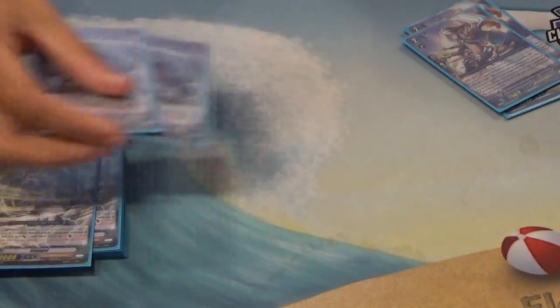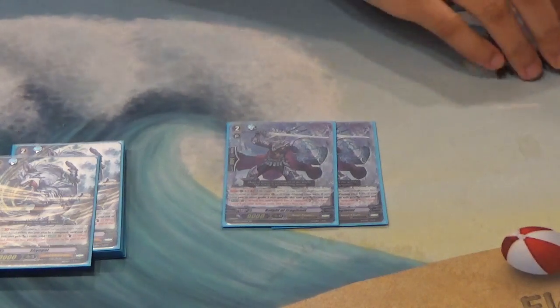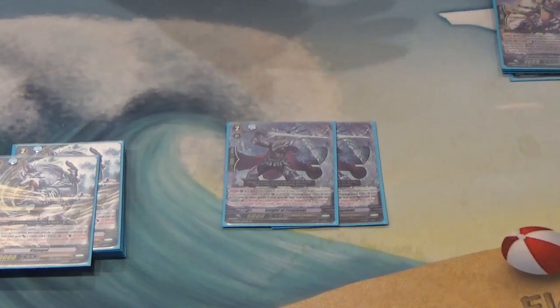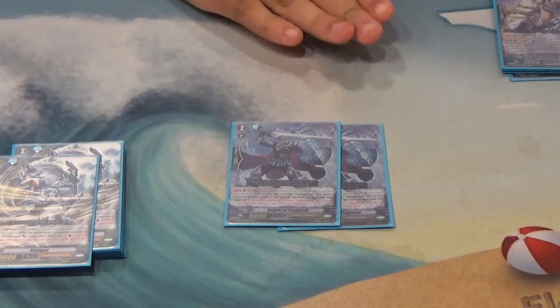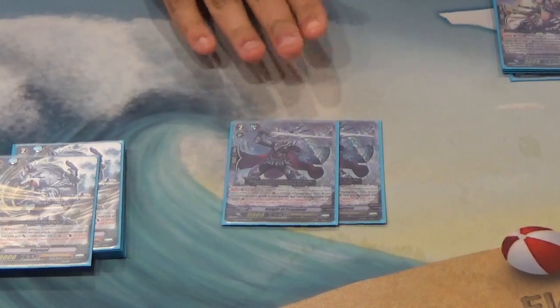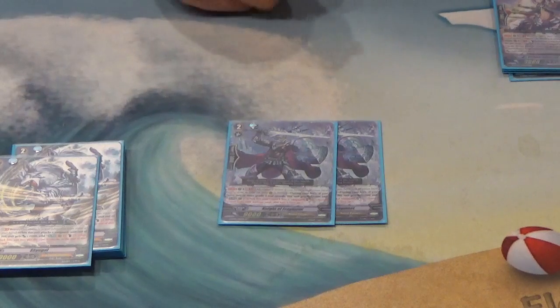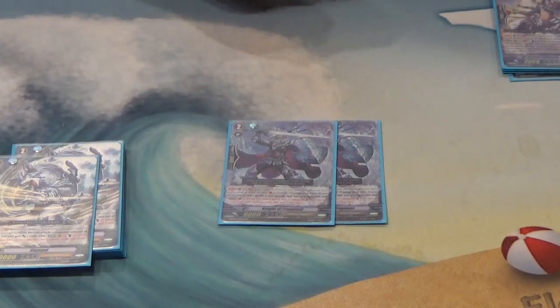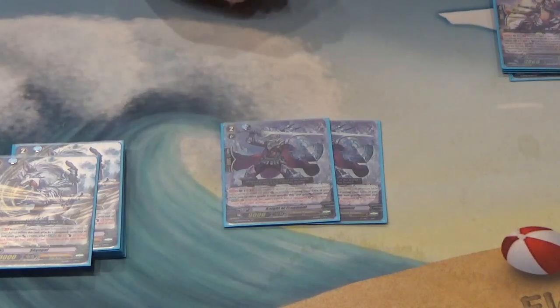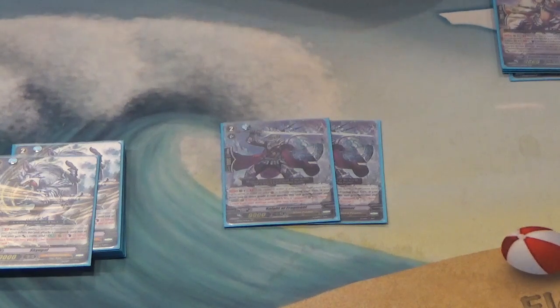Then we have two Knight of Fragment, in the deck to help manage resources, because this deck counterblasts a lot. If you have another grade 2 on the field, he gains 2,000 power, making him 11k by himself — so he's automatically a 5k shield. He also has an added skill: on hit, you can flip up one face-down damage and soul charge one from the deck. He's a card your opponent will most likely want to guard, so pumping him up to big numbers forces them to drop more guard, whittling their hand away.